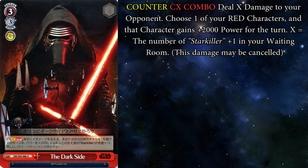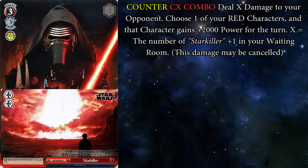Last color that's not purple is red. I already talked about the 1-1 explosion event so I'm skipping that. The Dark Side is a 3-3 climax combo counter event — where you burn for however many Starkiller climaxes you have in your waiting room plus one, and you choose a red character and they get 2k for the turn. The burn is cool; you can finish off your opponent during their turn. The 2k boost isn't that bad. This card is on the list because it's a climax combo counter event that burns during your opponent's turn.